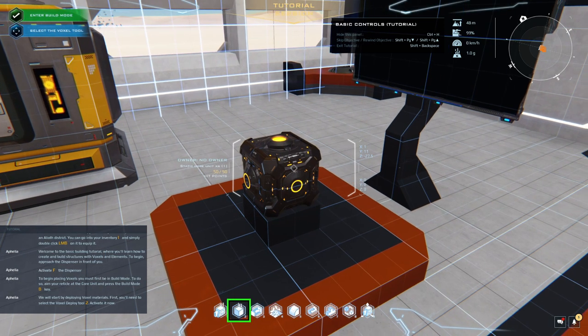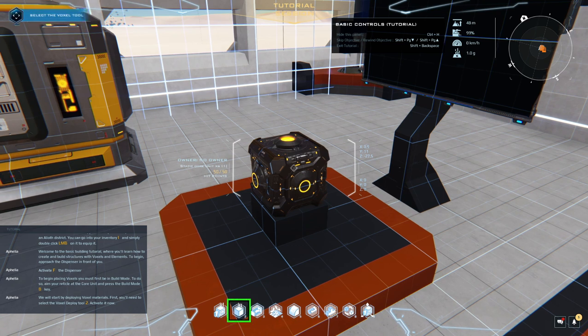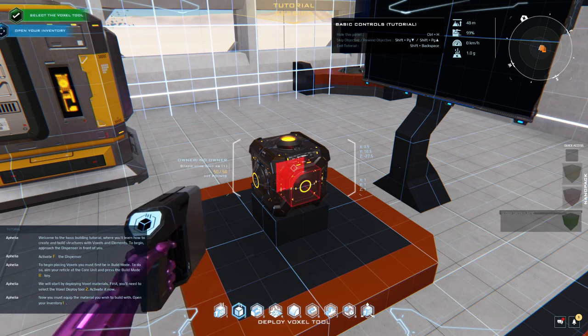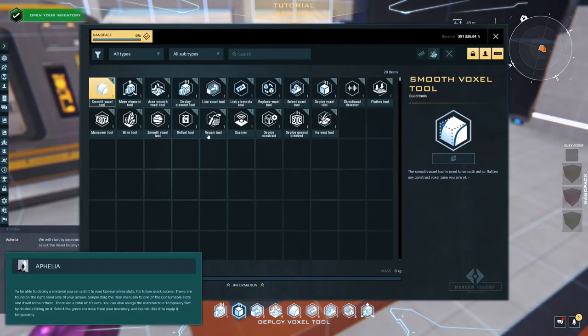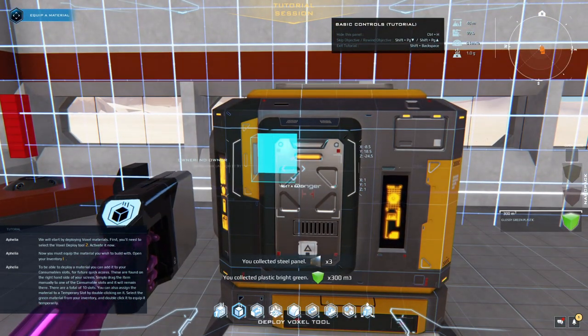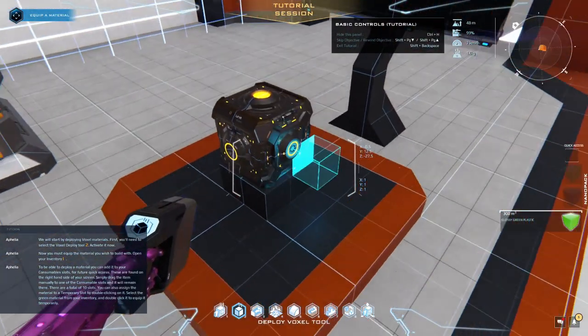We will start by deploying voxel materials. First, you'll need to select the voxel deploy tool. Now you must equip the material you wish to build with. Open your inventory. To be able to deploy a material, you can add it to your consumable slots for future quick access. These are found on the right hand side of your screen. Simply drag the item — oops. I didn't collect the stuff. Silly me.